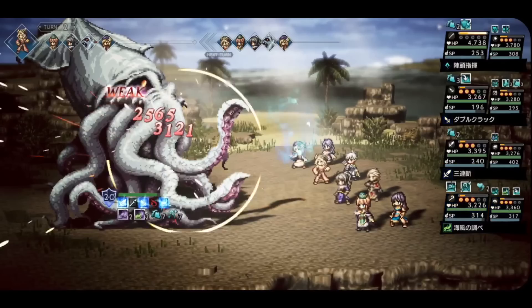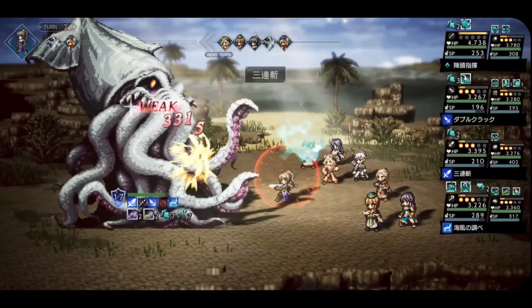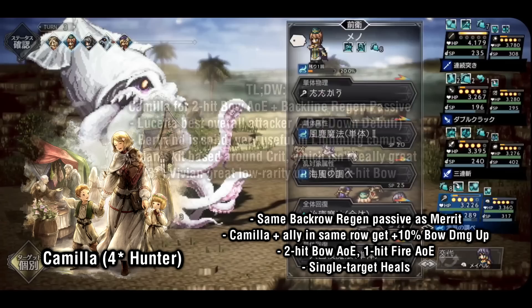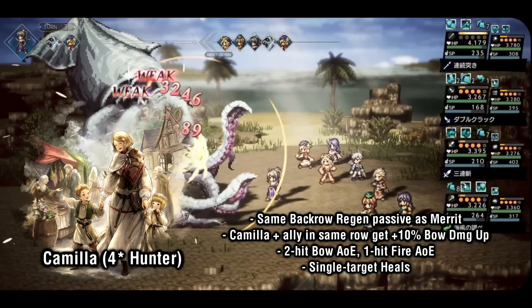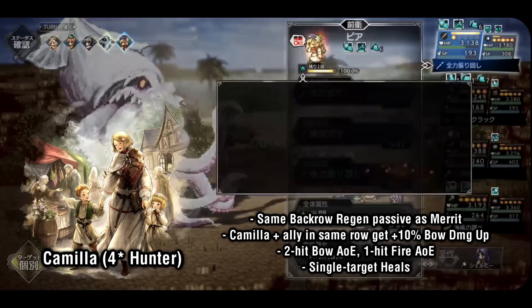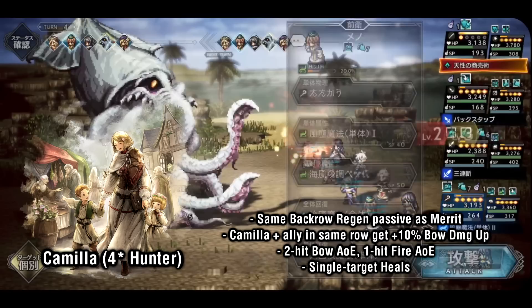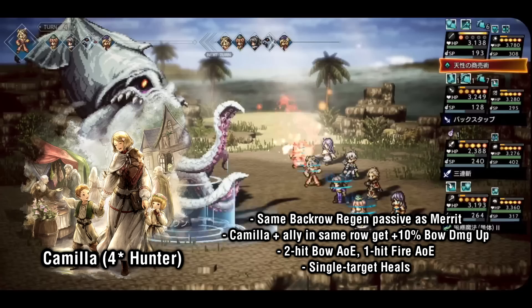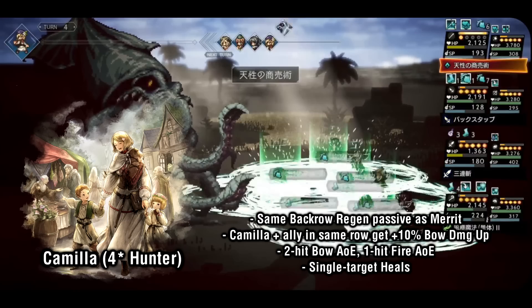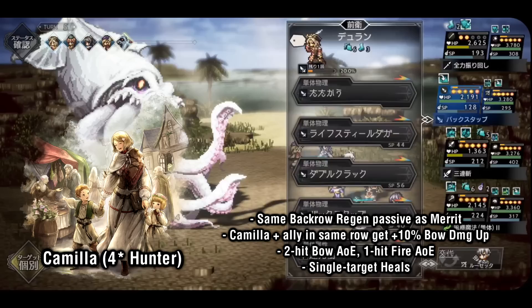Alright, we're at the halfway point, so moving on to the Hunters. Coming right off the back of the Apothecaries, we have Camilla, who I personally like to think of as an Apothecary with a bow. She has the same back row healing passive as Merit, and thus has the same synergies with units that want full HP such as Sophia and Tressa. Her second passive increases both her own and her row partner's bow damage by 10%. Her main offensive niche is her 2-hit bow AoE, which none of the other 4-star or lower hunters have. She also has fire AoE, a bleeding bow nuke, and a single target heal.